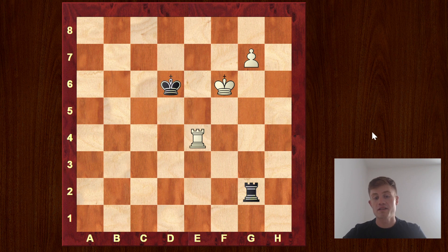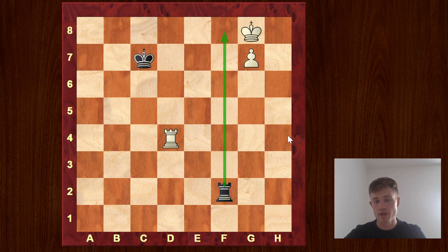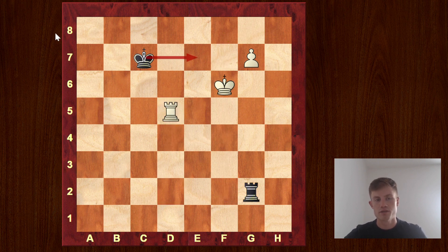Another technique is to cut the king off by one more file — it's always useful to cut the king off as far as possible. If we give this check, the black king needs to go away and now we have more flexibility and more time because the king needs more time to return. The rook is not able to guard both the f and the h-file, and if he's waiting we just go to the h-file, drop the king away, and then the pawn is running. The easiest is again to put the rook here, threaten rook g5, and white wins because black needs to give up the rook for the pawn.